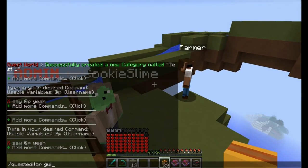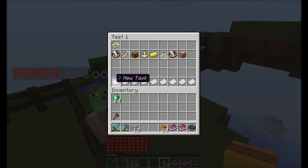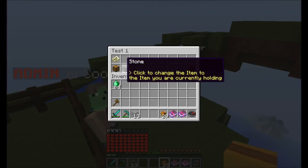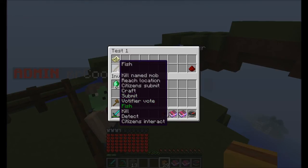Now about the new quest mission types. If I create a new task, it defaults to 'submit one stone'. Deleting a task will also ask for confirmation. You can now see all quest types available on the server — some are not available if you don't have specific plugins installed. For example, 'Citizens Submit' and 'Citizens Interact' only work if you have Citizens installed and won't show otherwise. 'Votifier Vote' also requires Votifier. You can scroll through the quest types by clicking.